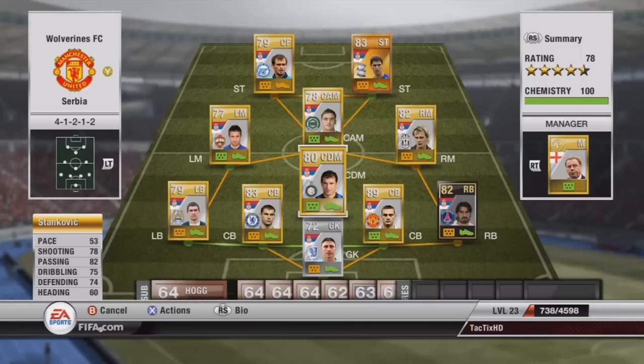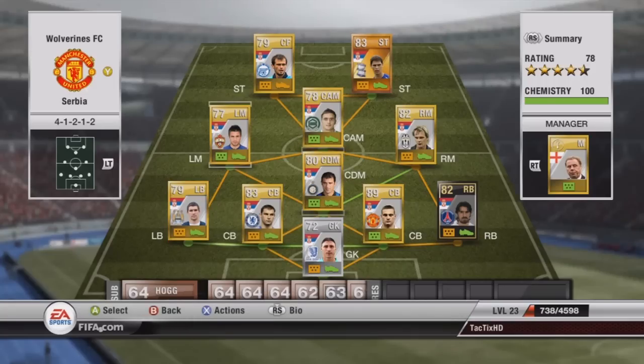At center defensive mid, we have Stankovic — 82 passing, 75 dribbling, 74 defending. Pretty good for center defensive mid. He actually comes as a center mid, but I bought one that was already switched. He came in the 4-1-2-1-2, and I think I got him for like 1,000. That was a really good deal.